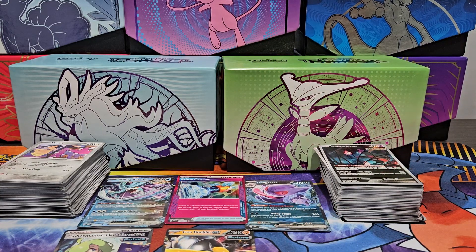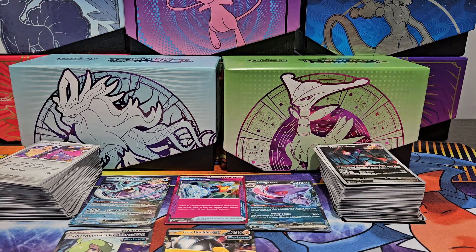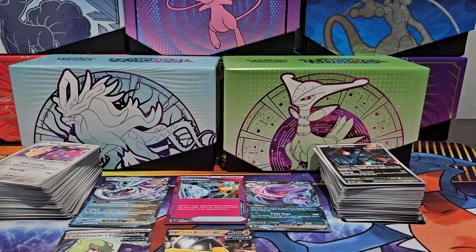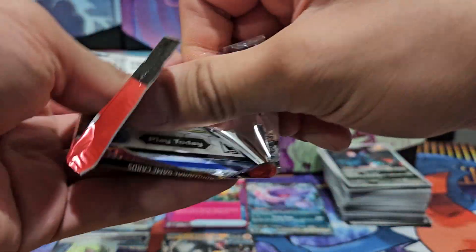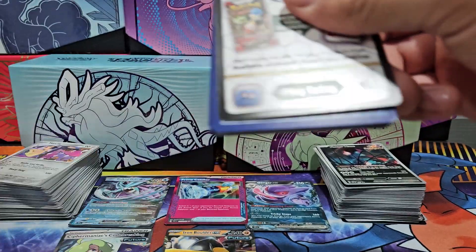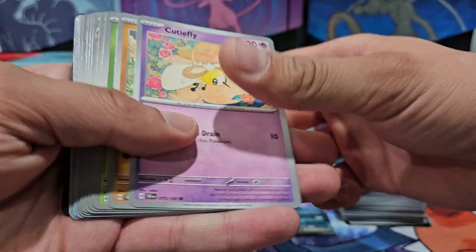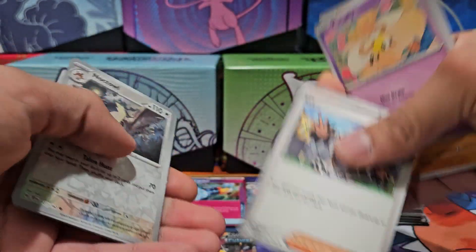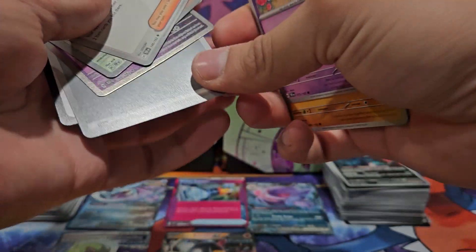Eight down and one more to go! Last pack: Walking Wake EX times two. No name — okay, I'm not mad. Cutiefly, Drillbur, Ponyta, Palafin, Airy. Come on! Holographic Knockdown, holographic Skiddy, holographic Iron Valiant, and basic energy. That was actually a sick little beat I dropped there.